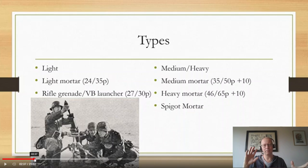In this category I lump the medium mortars: 35 points inexperienced, 50 points regular, plus 10 points if you want a spotter — and the heavy mortars. I also lump stuff like the Spigot mortar and other types of medium-to-heavy mortars here. They're a little less mobile than light mortars, because light mortars can actually move and shoot. The heavy and medium mortars can't; you have to stand in one place and give them a fire order. You can't do an advance.